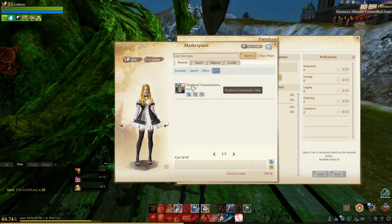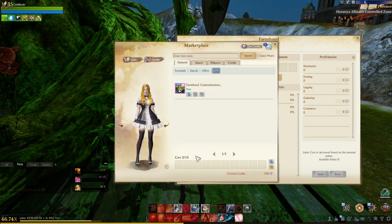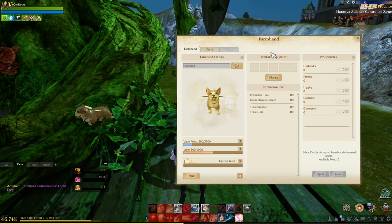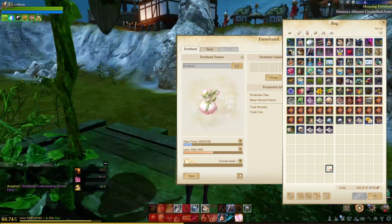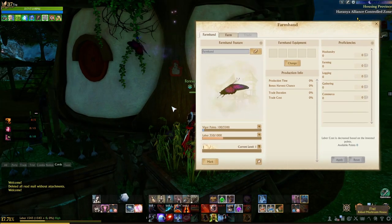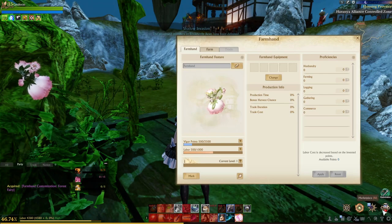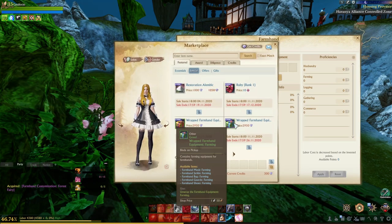There is also a free customization power stone pet in the gifts menu. You just need to put it in your inventory, reopen the farmhand menu, and in the bottom portion you'll see a mirror. Right-click on it, confirm, and you can see we now have the fairy. You can do this with any power stone pet that you own.